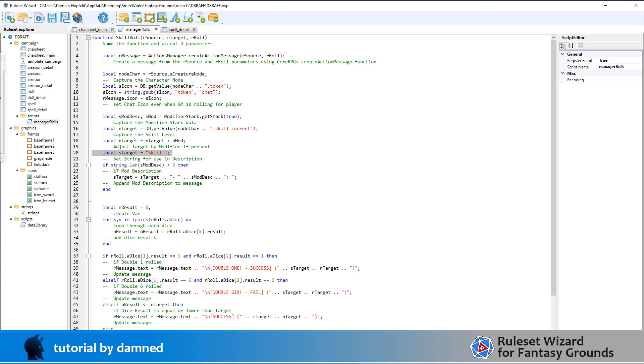I'm checking to see if the mod description is 3 characters or longer, because I can't check if it's nil as it always returns a value. If the description is longer than 3 characters, I'm going to append to the target string: 'skill' followed by a hyphen and a space, then the mod description - which might say something like 'axe master' or 'lore master' - then a colon and a space. That builds up the starget string, and it often takes multiple passes to get it where you want it.